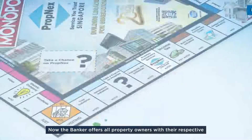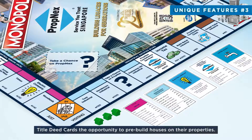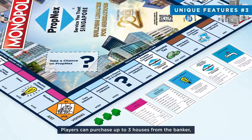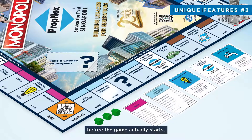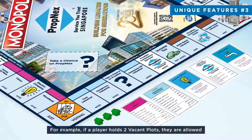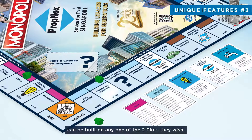Now the banker offers all property owners the opportunity to pre-build houses on their properties. Players can purchase up to three houses from the banker, but have to build evenly on any vacant plots they own before the game actually starts. For example, if a player holds two vacant plots, they are allowed to pre-build one house on each, and the last house can be built on any one of the two plots they wish.